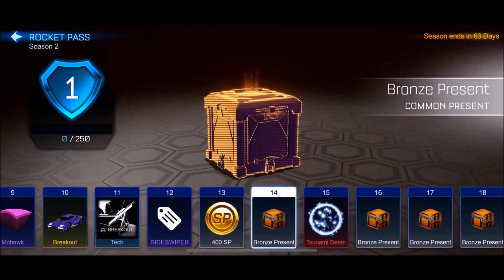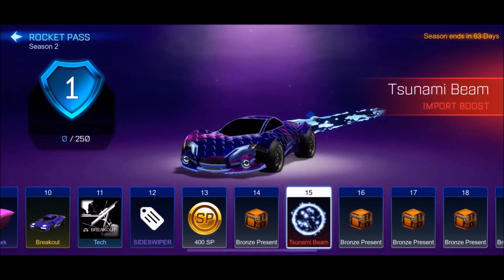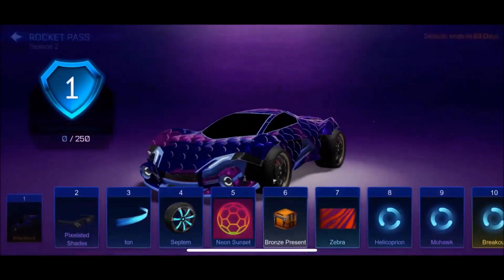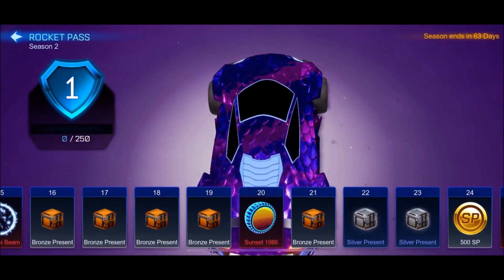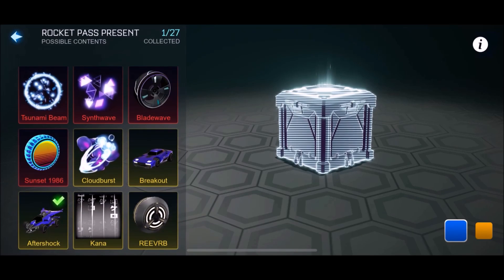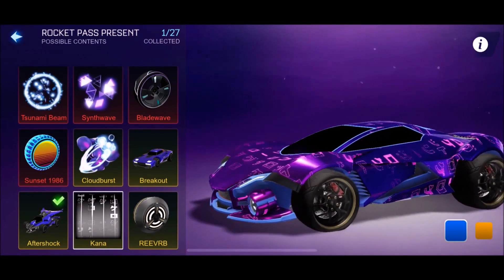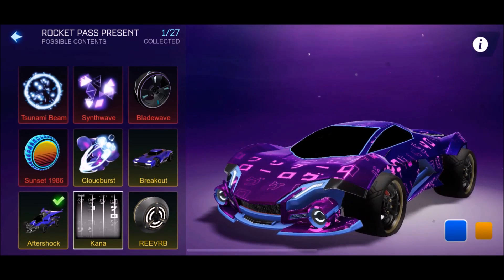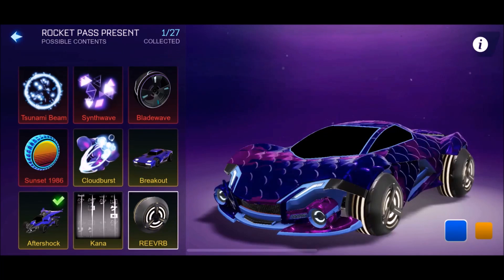The bronze presents are going to be the same, and maybe the different presents might have different items in them. All of these bronze presents include these wheels as well. Silver presents — anything different? Reverbs and the Kana decal — look how clean that is, that is so, so nice. We get the Kana decal now, which is an exotic. We get Reverbs, which is obviously an exotic.